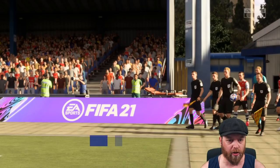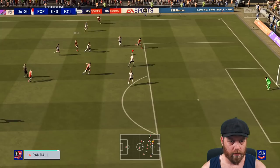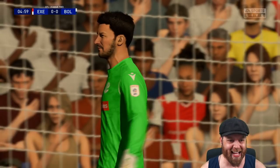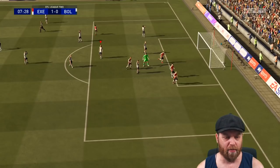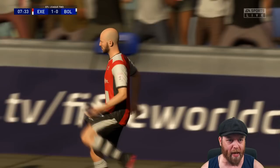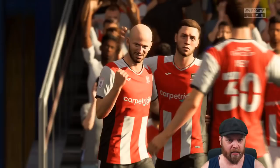Here we are on the road at Exeter City, and Al Lou is in some scintillating form. There's a quick ball through and a strike — good save from Jones. An early corner for Exeter City. And there's an early goal — Exeter City 1, Bolton 0. A quickfire shot from Boldman Law and we see ourselves 1-0 down. Well, we wanted competition — we'll see how this plays out.